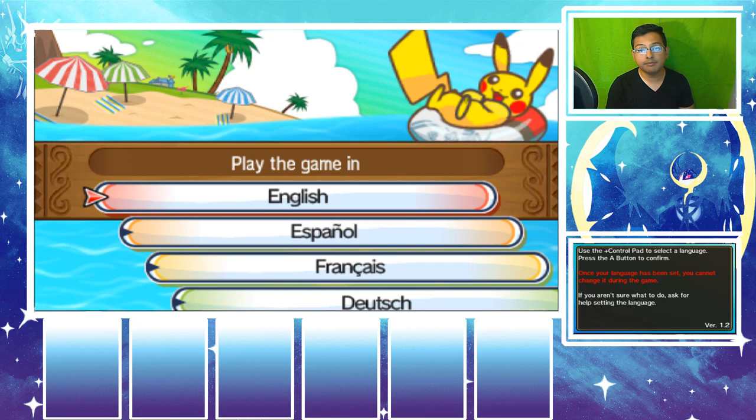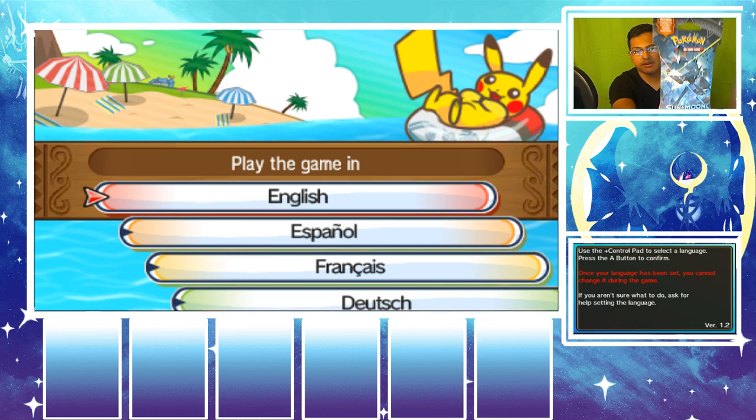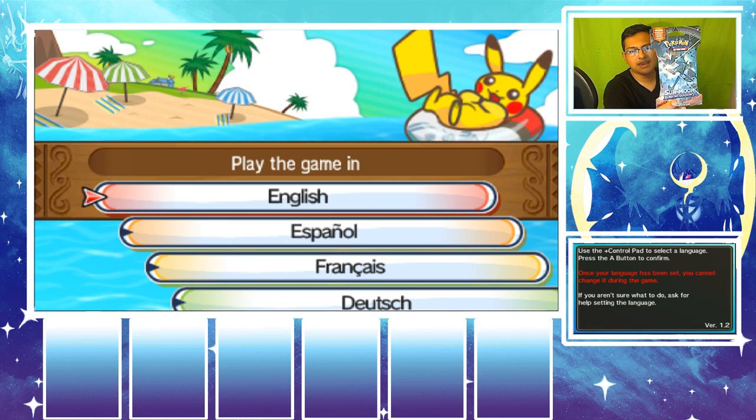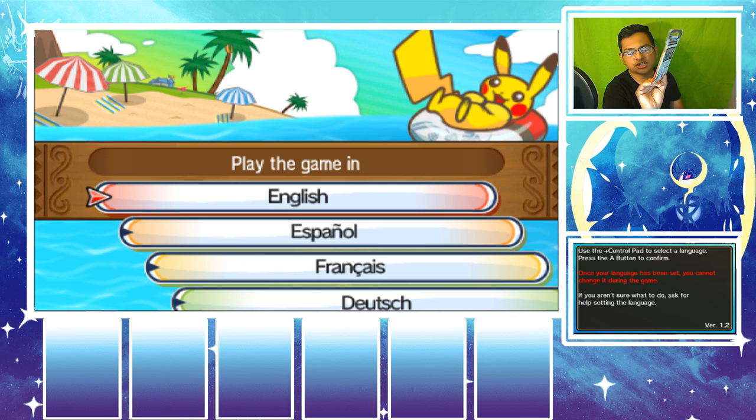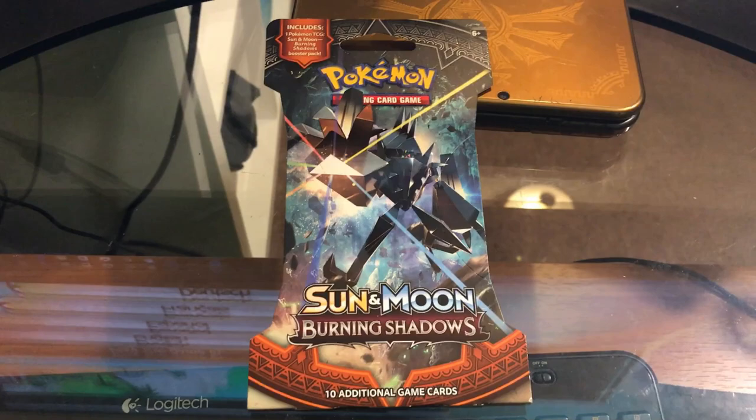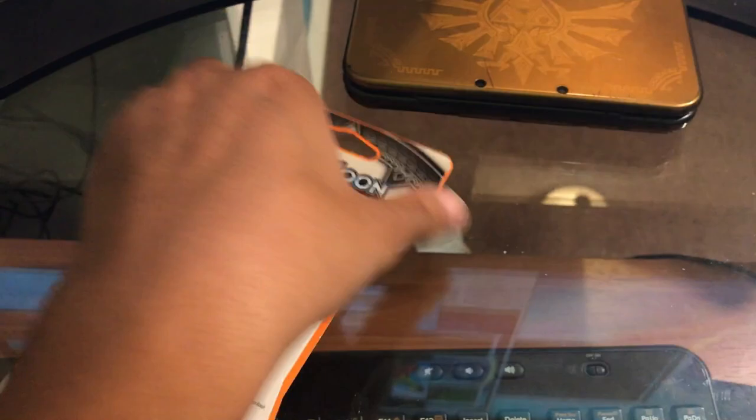As you can see in my face cam, we already have everything set up with a cool layout. We have a booster pack here — it doesn't matter what booster pack you get, as long as you can get Pokemon from it. It can be old school or new school Pokemon. I'm going to be opening up this Sun and Moon Burning Shadows booster pack, so we're going to go ahead and open it up!